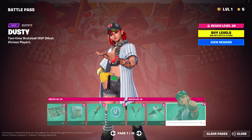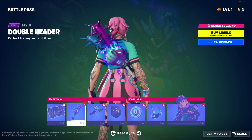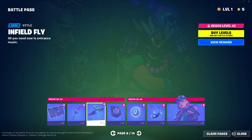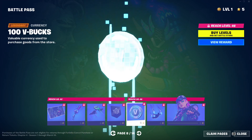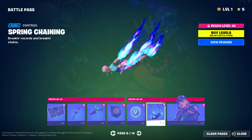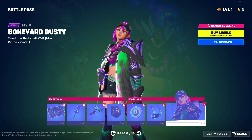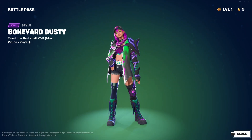Dusty — pretty sick, pretty clean. He's a baseball player. We got Boneyard Dusty. We got the second — ooh, look at this back bling. Oh my days, look at this back bling though. That looks dope. Another style. I don't really use that glider — that glider's too big. We got a banner, 100 V-Bucks. This control's nice, very nice. That's chains. Then we got Boneyard Dusty — oh my days, that looks clean.